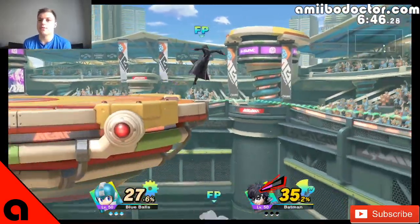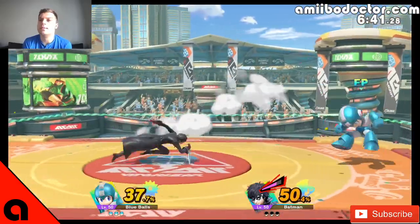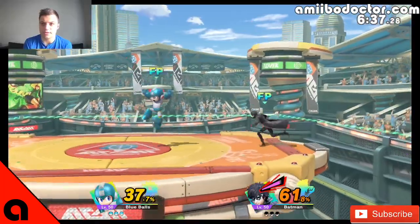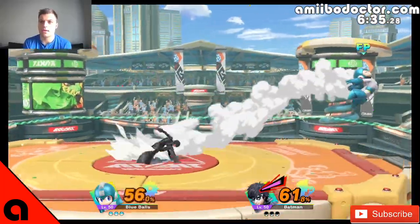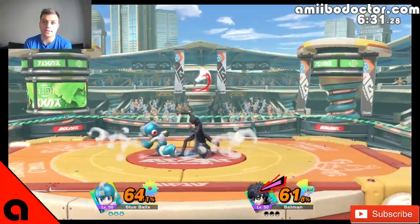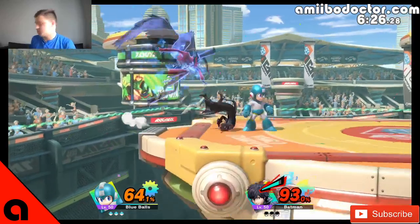This is the Megaman amiibo from the Megaman training guide. I've noticed already that my Joker amiibo is significantly more jumpy. It used to be that he would forward tilt his opponents all the way across the stage — he doesn't seem to be doing that at all.